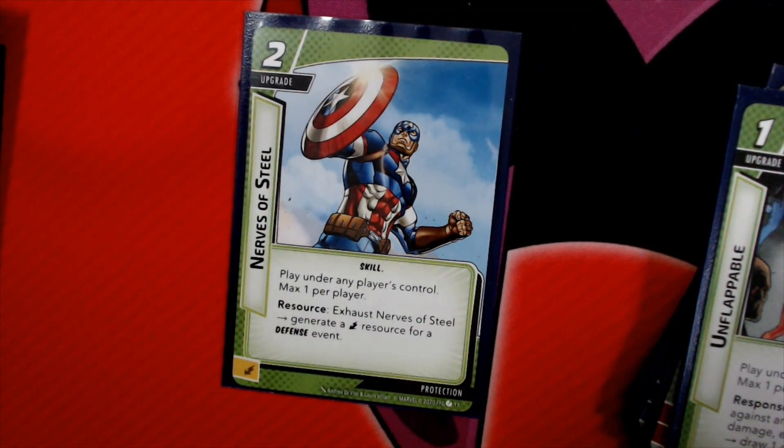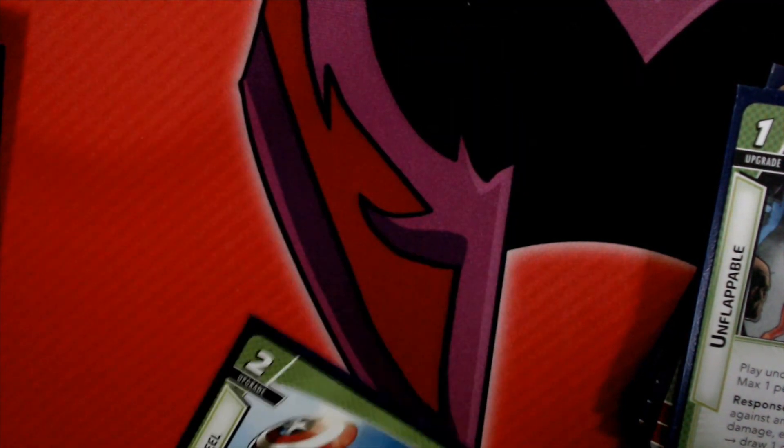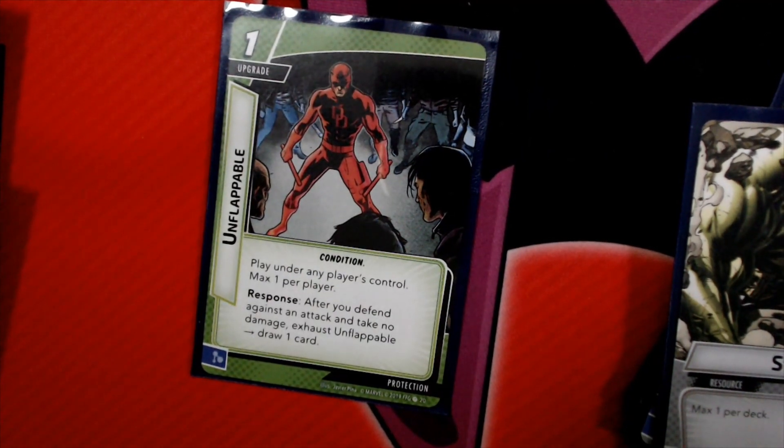Nerves of Steel costs 2 and can be played under any player's control. Exhaust Nerves of Steel to generate an Energy Resource for a defense event — so this helps pay for the defense events in the deck. Then we have Unflappable, also max 1 per player. After you defend against an attack and take no damage, exhaust Unflappable and draw a card.